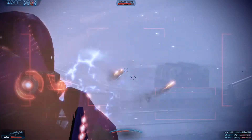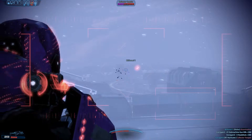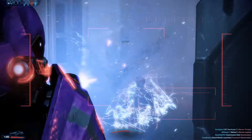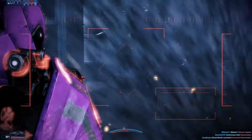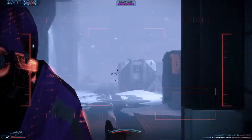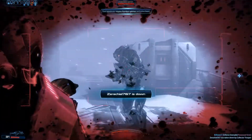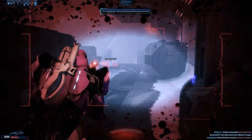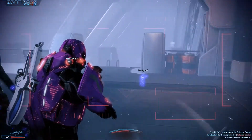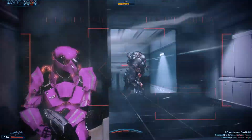It looks like we got a Forcha with the suppression net. I haven't been paying too much attention to my teammates in this game. And there you can see I was sprinting and the shoulder mounted rockets fired anyway.